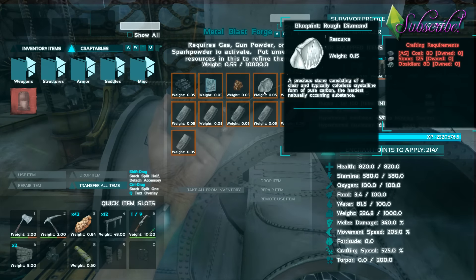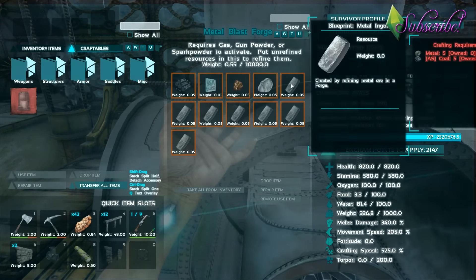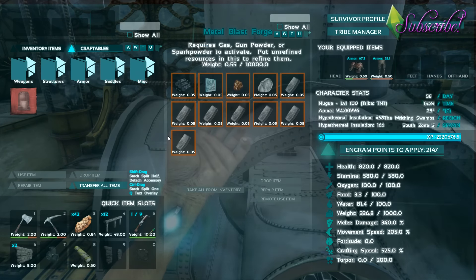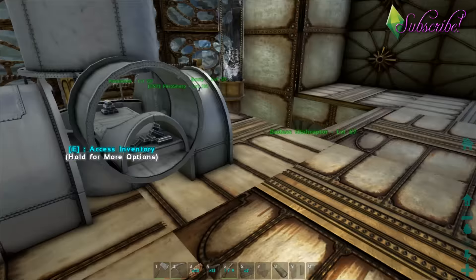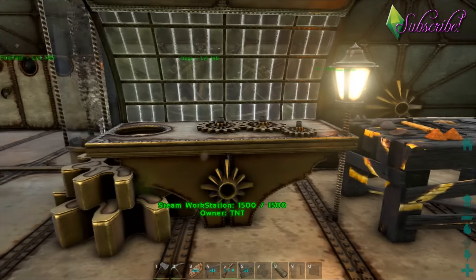You can also make rough diamonds, though I haven't gotten into that yet. And you can craft metal ingots. It's kind of slow making the copper, but once you get your copper pieces, you can make your workstation.